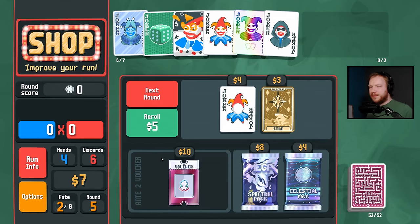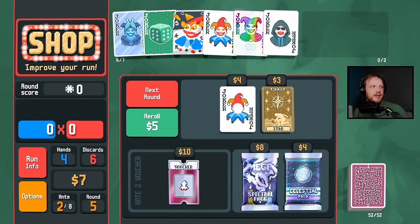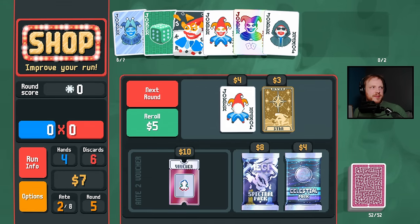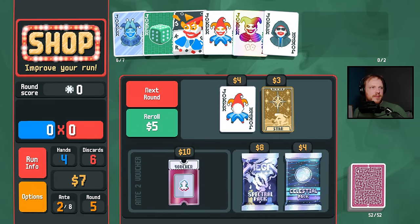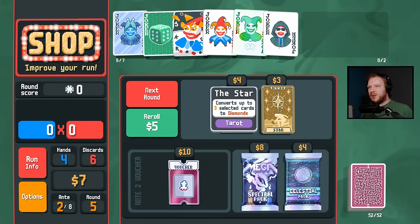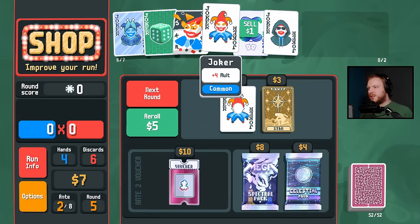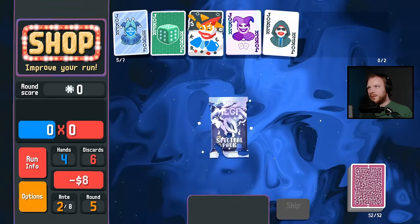I'm still dropping like 15% of my frames and I don't know why — I'm not doing anything different from any of the other times I stream. Maybe that will help. Seven dollars, can't afford this mega spectral pack which would be a lot of fun, so I'm going to sell the joker and see what we get out of this.